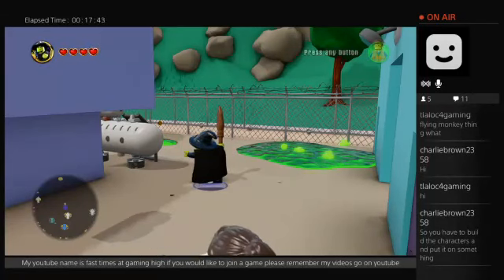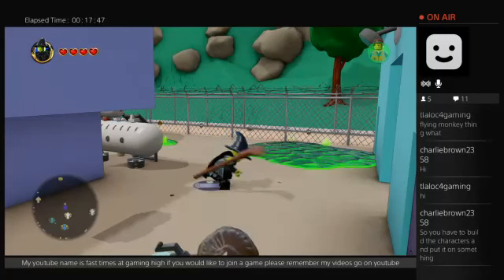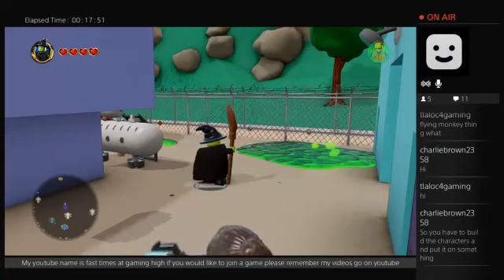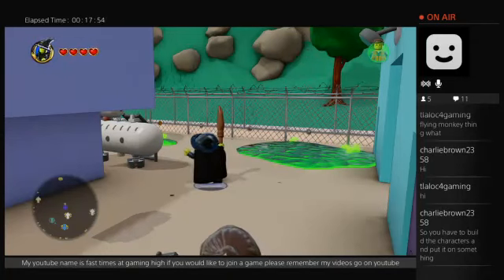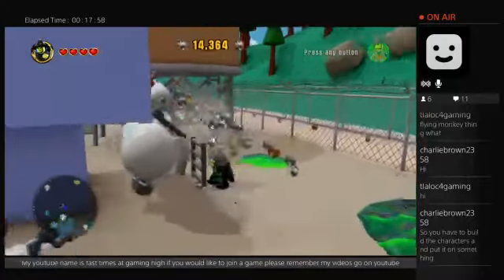They give you a little base — a little custom base — that you put the character on, and there's a chip inside. The chip reads everything that the character does and stuff.